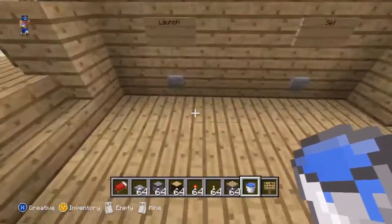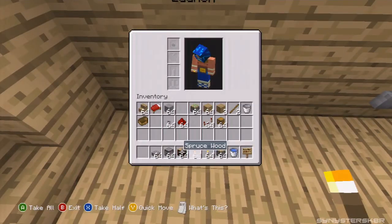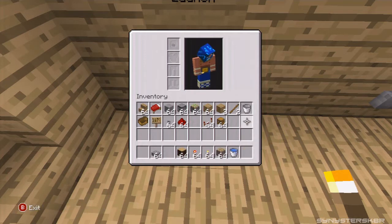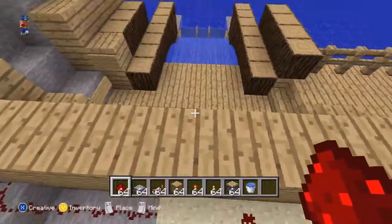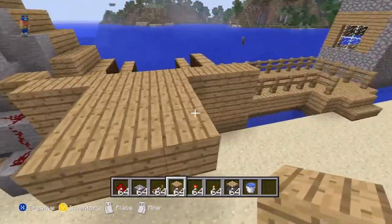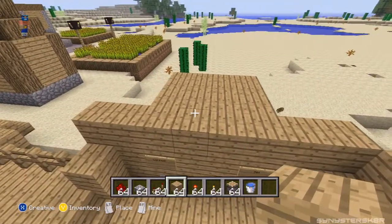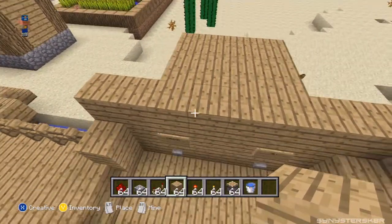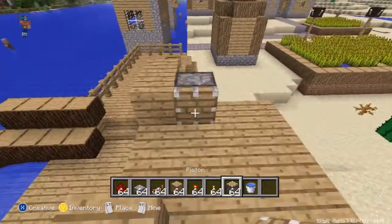Now let's get this launch mechanism going. First I'll mark the back - I'm going to need this, this, and some wood. We're going to mark the button with the redstone just like that, then find the middle which is right here and build out like this. Go out like this and then put the pistons back here.